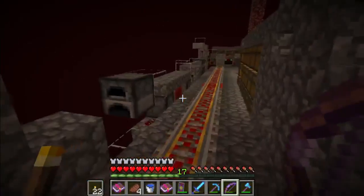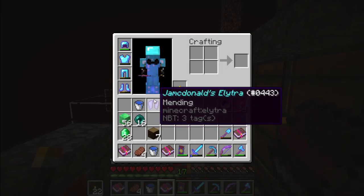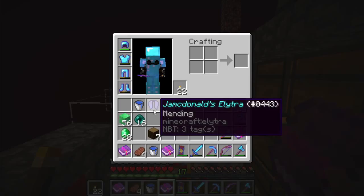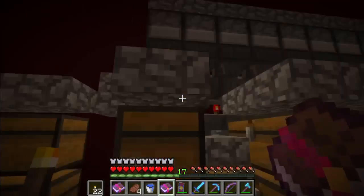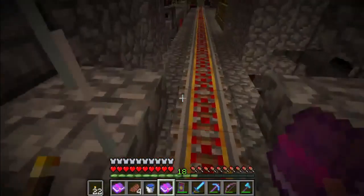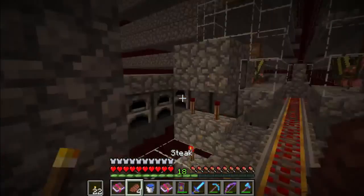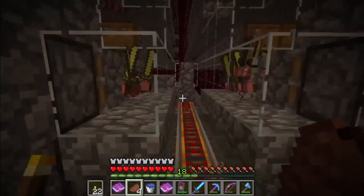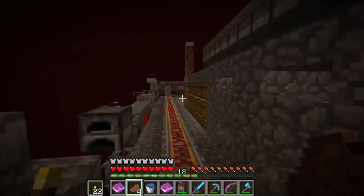I am up here at the gold XP farm because I'm trying to put together a set of Unbreaking 3 books. Because as you see I have this nice little elytra here with mending on it. Now mending is probably all I'll need on it, but I'm just a little bit paranoid and I don't want to lose an elytra. So I'm just not going to put it on until it also has Unbreaking 3.